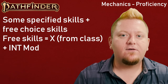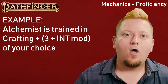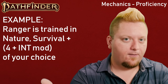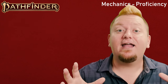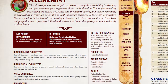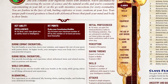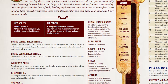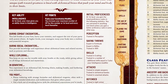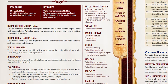For example, the Alchemist is trained in Crafting and a number of skills equal to three plus your Intelligence mod, while the Ranger is trained in Nature, Survival, and a number of skills equal to four plus your Intelligence mod. Taking a deeper dive into the Alchemist, they start the game trained in Perception. For saving throws, they are experts in Fortitude and Reflex saving throws while trained in Will saves. They are trained in simple weapons, alchemical bombs, and unarmed attacks, and also trained in light armor and unarmored defense.